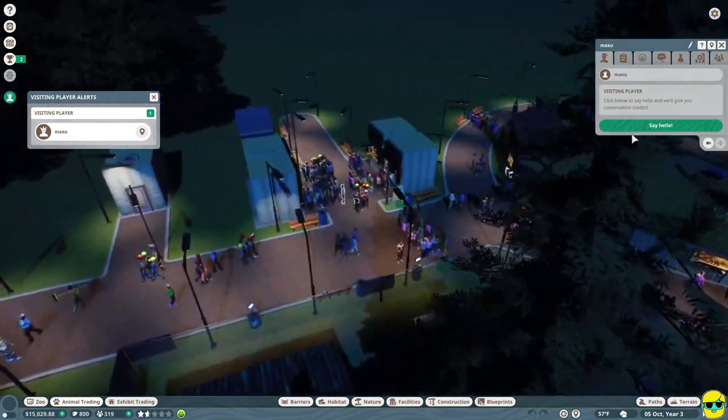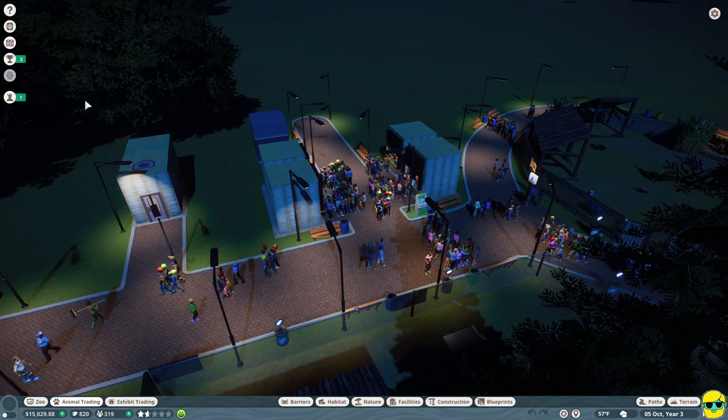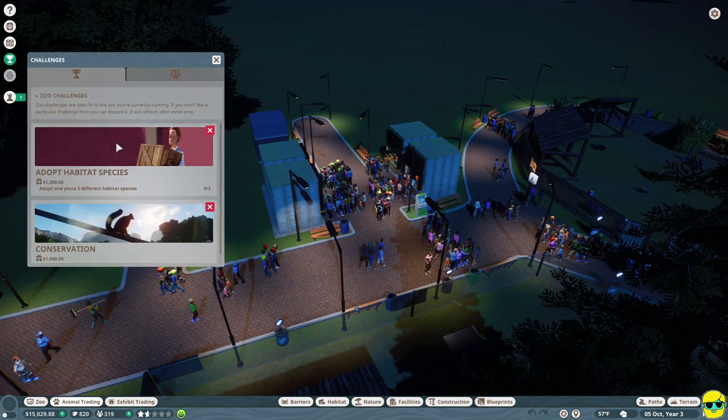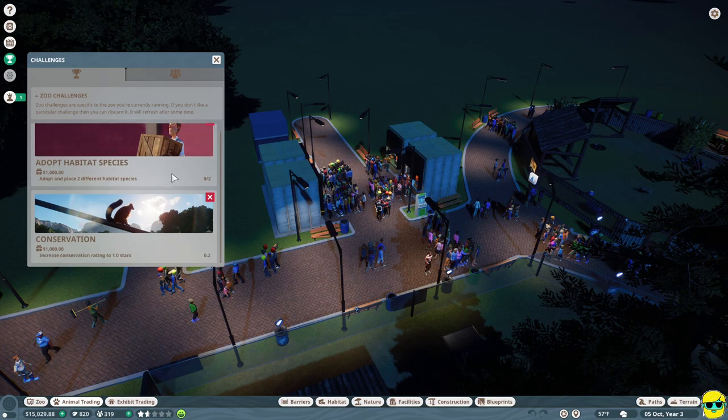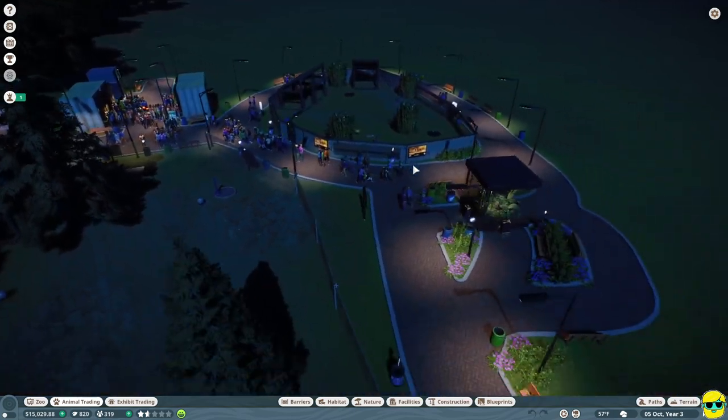We have a player visiting, so let's pick up the conservation points for doing that. Our current challenges include adopting two different habitat species — we're working towards that — and we need to increase conservation rating to 1.0 stars. Right now we have 0.2.